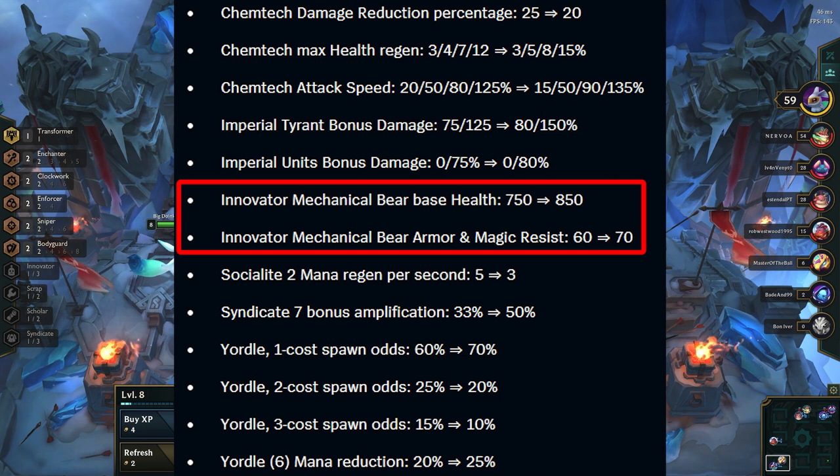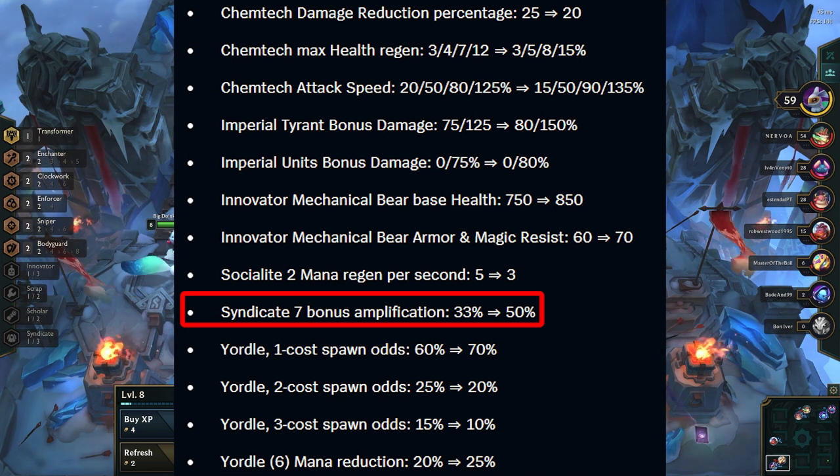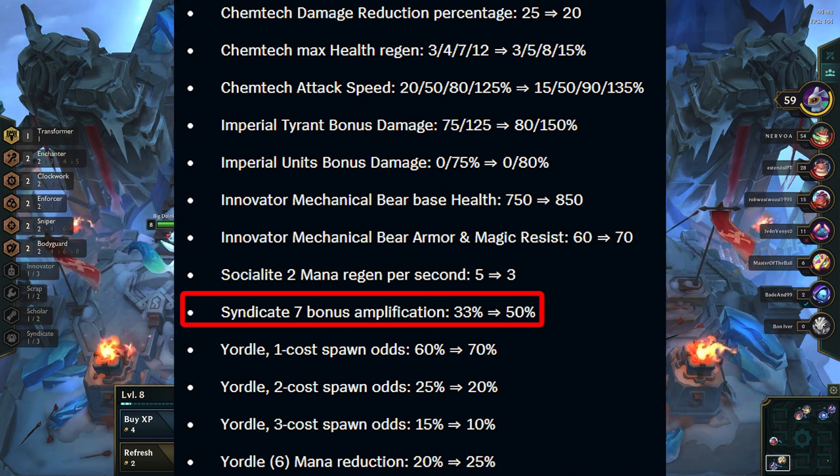Innovator 5 gets a buff. This is nice to see as Innovator fell off really hard after the nerfs last patch. Socialite 2 gets a nerf, which is nice to see as it was dominating on the last patch. Syndicate 7 also gets a buff — although it looks like a lot, it's only about plus 10 armor and MR, and about 3% more lifesteal. So it's not a giant amount, but it does help out Syndicate Shaco in the late game.